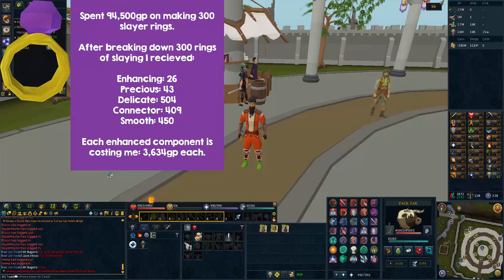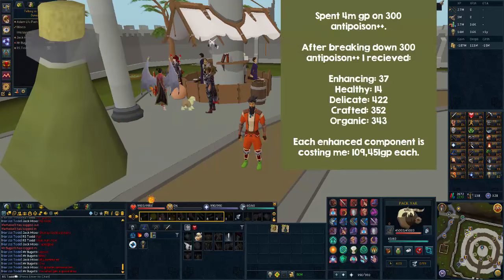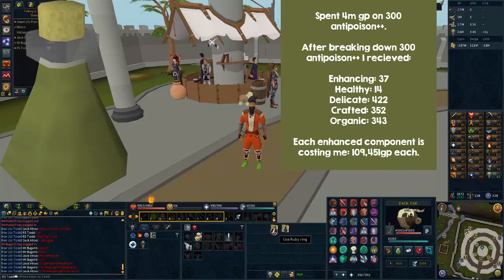Next I broke down Anti-poison pluses. I spent 4 million GP on 300 of these. After breaking them down I received 37 enhancing components, 14 healthy, 422 delicate, 352 crafted, and 343 organic. Each enhancing component was costing me 109K, which is really expensive, but still quite a lot of enhancing components. I wonder how it will go against the last two items.